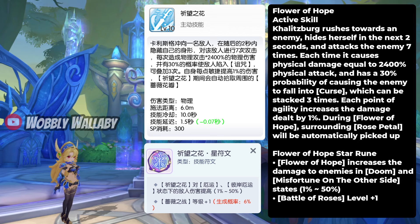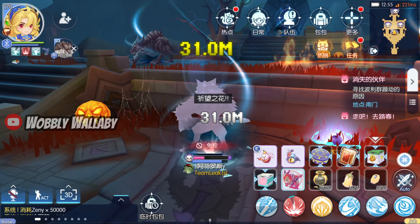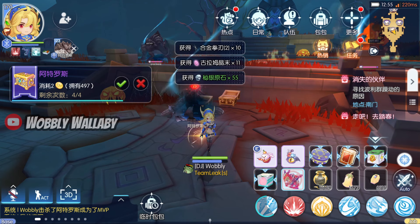Next is Flower of Hope, an active skill. Kalitzburg rushes towards an enemy, hides herself for the next 2 seconds, and attacks the enemy 7 times. Each hit causes physical damage equal to 2400% physical attack, and has a 30% probability of causing the enemy to fall into curse, which can be stacked 3 times. Each point of agility increases damage dealt by 1%, and during Flower of Hope, surrounding Rose Petals will be automatically picked up. The Ruin also gives more damage from Doom or Misfortune debuffs. Having agility add 1% damage and auto-petal pickup is insane — this is a fantastic burst skill, and I'm glad it scales with agility, which is quite easy to get. Here you can see me bursting down this boss without much effort.